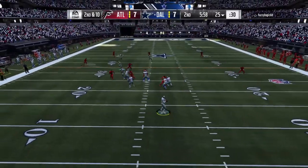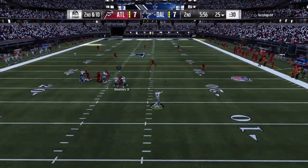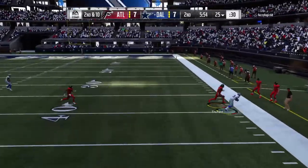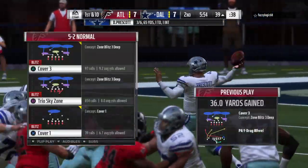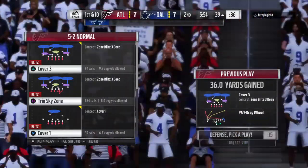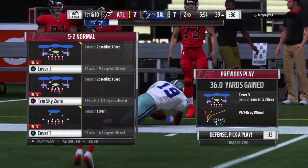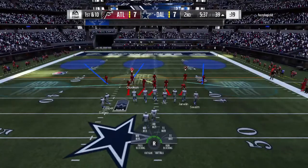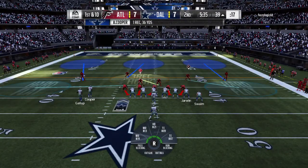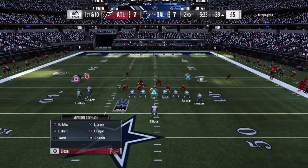Off play action to Elliott, here's Prescott — he sets and fires deep. He's got a man, complete! That one goes for 36 yards. How about the way they flip field position there? A nice attacking play, they picked up a heck of a chunk of yardage.